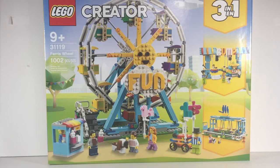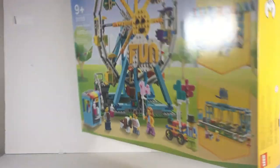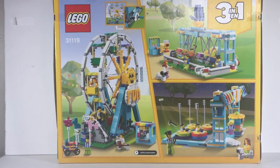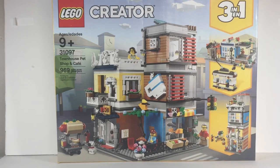The Ferris Wheel has just under a thousand pieces. You can build bumper cars and a swing, though I won't do the swing. For my shelves I'm doing an amusement park theme, so I'll make bumper cars and the Ferris Wheel. I'll update you in another video on that. Next up is another Creator 3-in-1 set from 2019 - the Townhouse Pet Shop and Cafe with 969 pieces. It's a really nice corner mini-modular and it is pretty big.